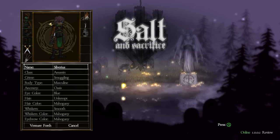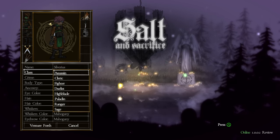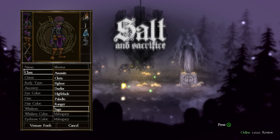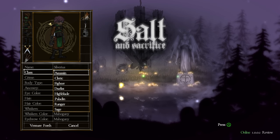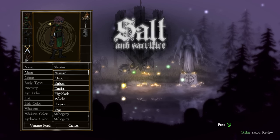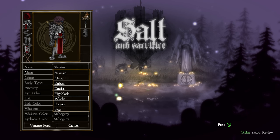We have the name field, then class: Assassin, Cleric, Fighter, Duelist, Highblade, Paladin, Ranger, and Sage. The magic in Salt and Sanctuary was really fun and I didn't do a lot of it. However, I did just get past a Sorcerer run in Elden Ring. I don't think I want to go pure Sorcerer, but maybe some sort of hybrid — maybe like a Paladin. Sounds pretty cool.